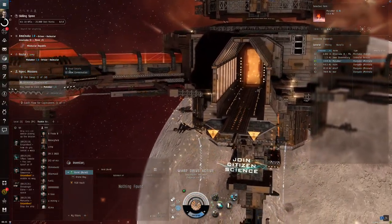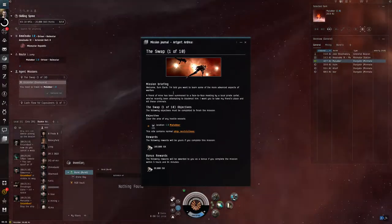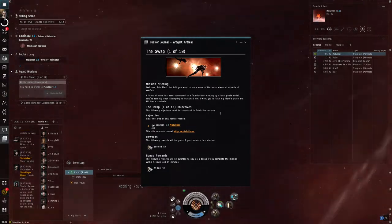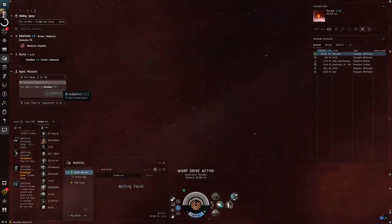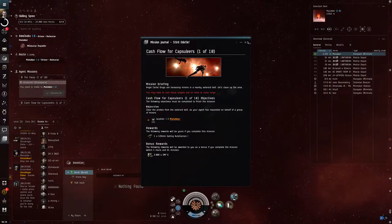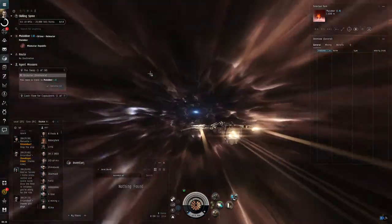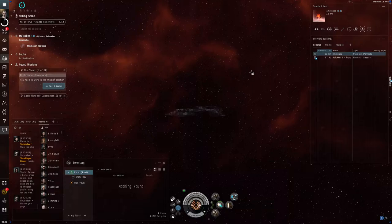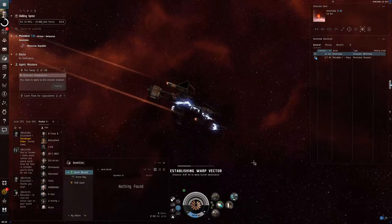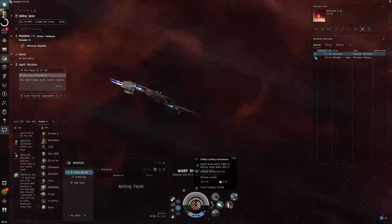Let's refresh ourselves on the details. Kill the pirates - and this other one is also kill the pirates. Warp to location, move drive active. Since it's the first mission in the starting career paths, the single civilian gatling autocannon should be enough.